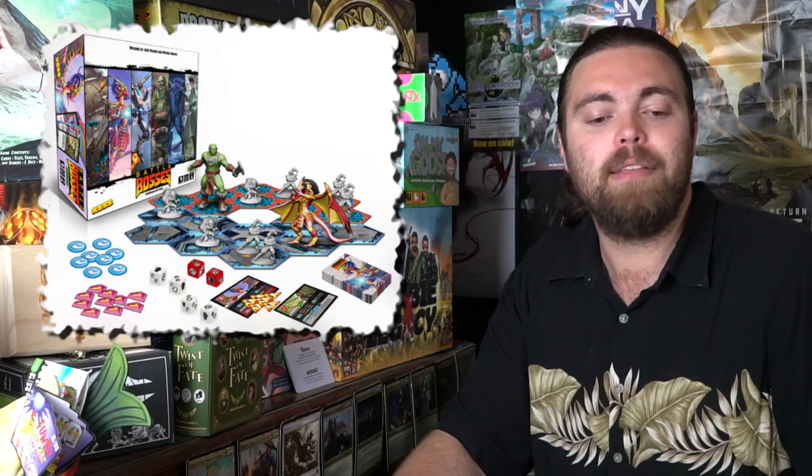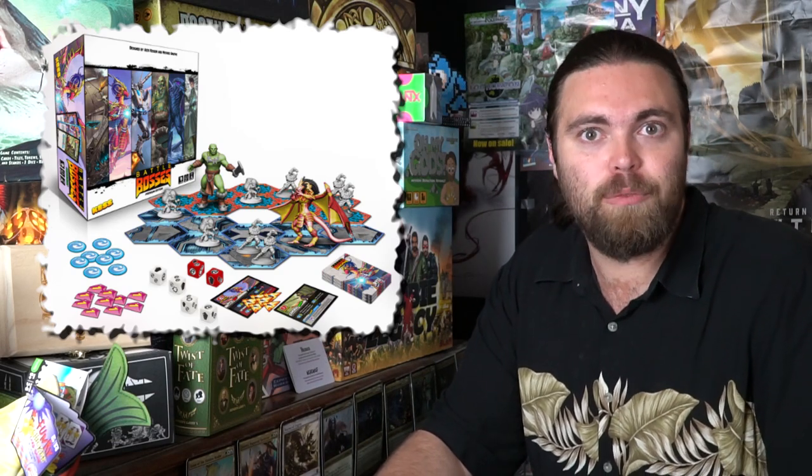Whenever a unit lands on top of another unit it does one damage, and they will die. If a boss lands on top of a unit, the unit damages the boss and vice versa. If a boss ever lands on another boss's space, at the end of that turn the active boss deals its damage to the other boss, but the non-active boss does no damage back. When a boss has been defeated, the game is over.